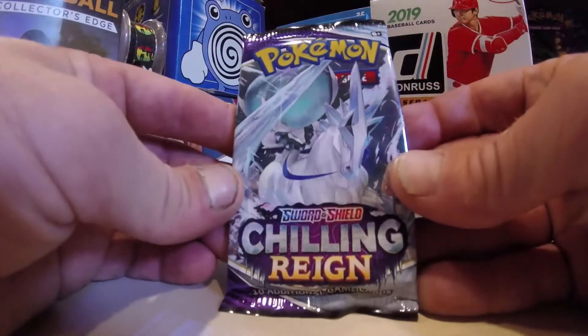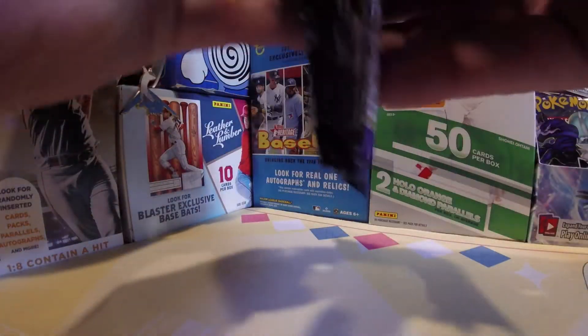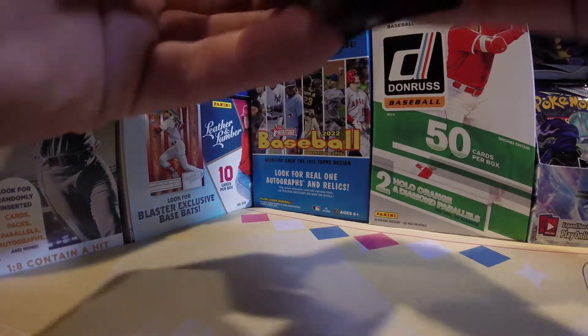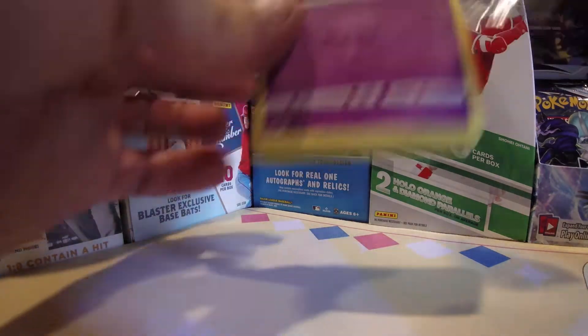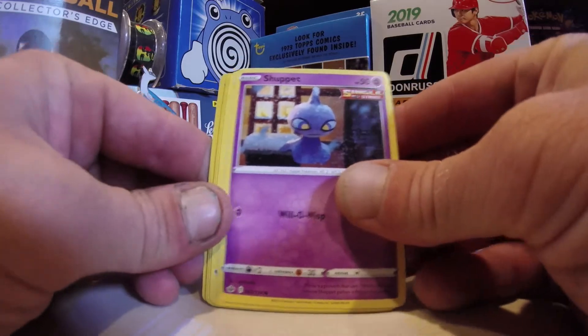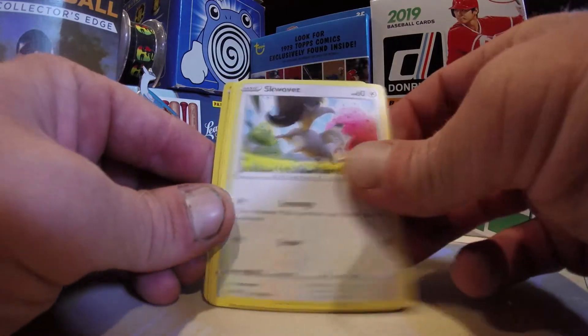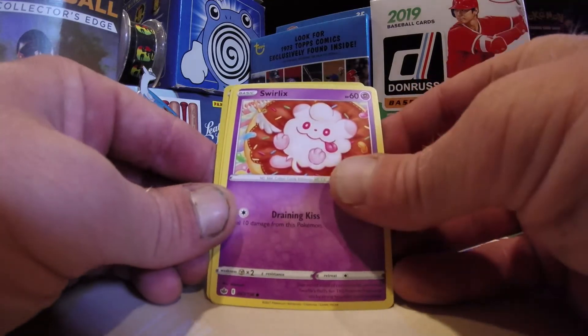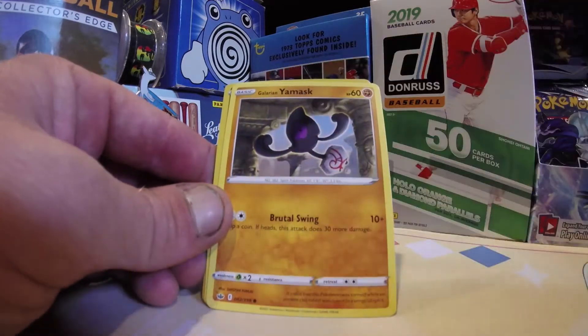Pack number two, Ice Rider Calyrex. What can he get for us? Maybe a Big Fat Gold Snorlax. Can we get them in this pack here? A Shuppet, a Squobit, a Spheal, a Swirlix with Sprinkles.